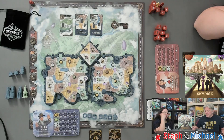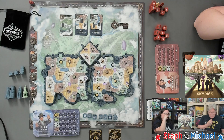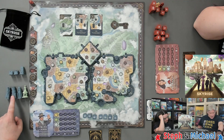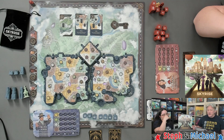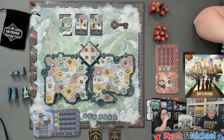Each player has 12 buildings. We start off with our initial seven, and we're going to get five more plus our wonder later on. Keep in mind that wonders are not considered buildings; however, buildings and wonders are collectively called structures. You'll also notice that these buildings come in three heights: small, medium, and large. The wonders do not have a height and do not contribute to island control. So you want tall buildings and a lot of buildings if you want to have island control.